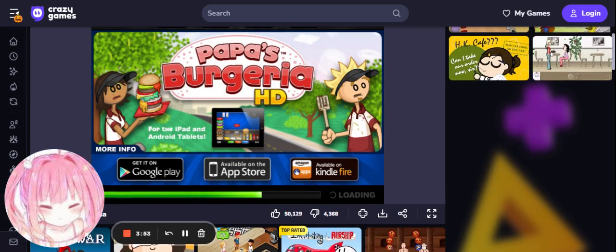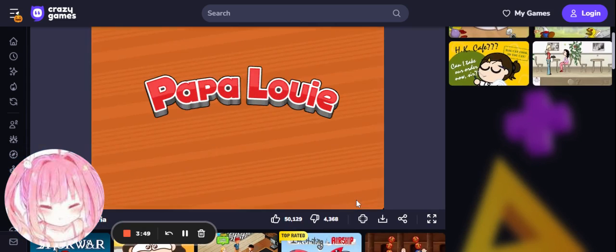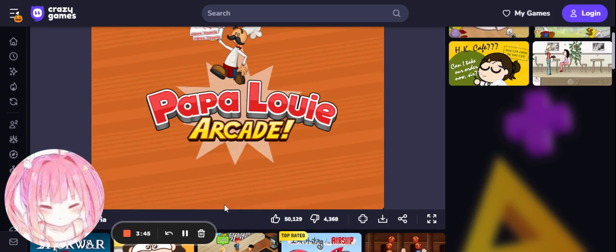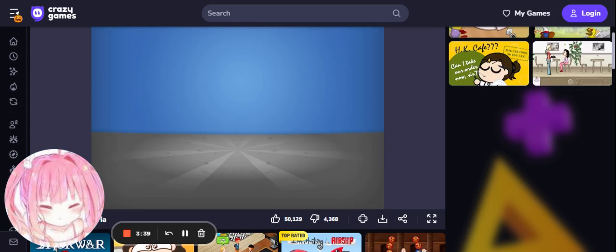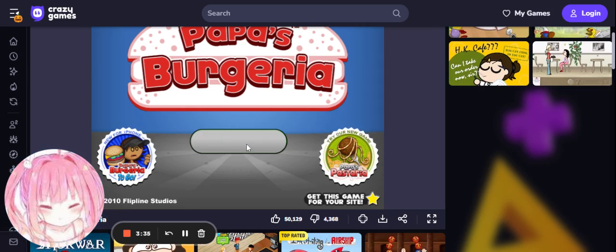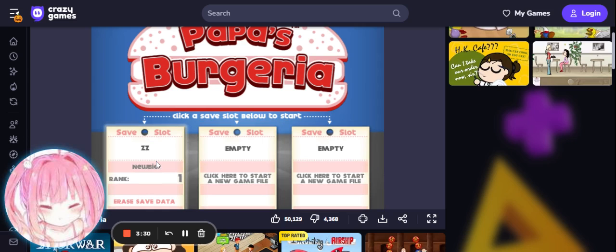Pop Bunch Burgeria. Let's see — click Continue. Pop A Lui Arcade. Ooh, arcades, I like arcades. Flip Line Studios. Pop Bunch Burgeria — oh, there's a Pizzeria! Alright, let's start this one.